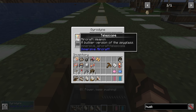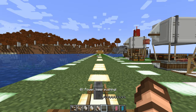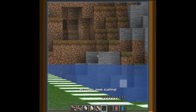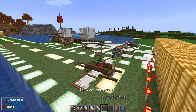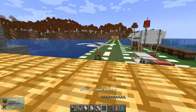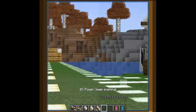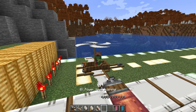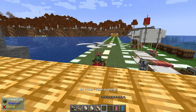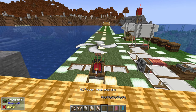The telescope is a bulkier version of the spyglass. If I press right-click, I zoom in and can look around — it's pretty cool. It's mounted on the back of the vehicle because if you're flying and use a spyglass, it would end up in front of you blocking your vision. That is actually the case with some vehicles, so the telescope isn't necessarily that practical on some of them, but it does give you a way of looking around.